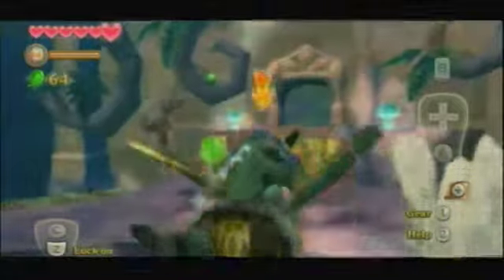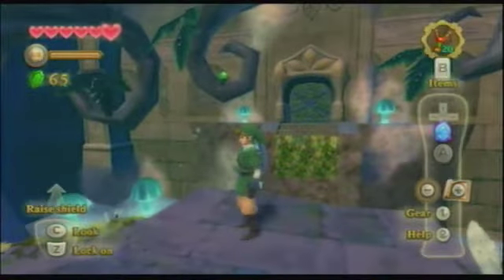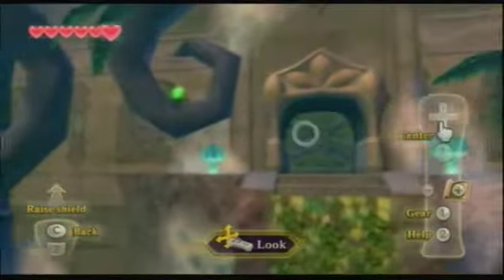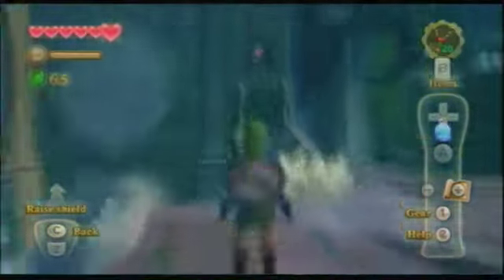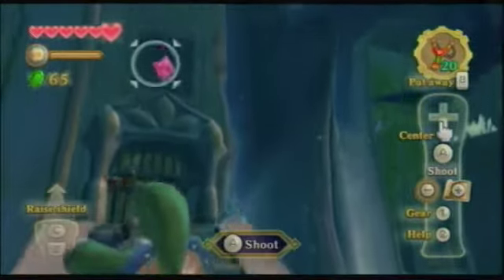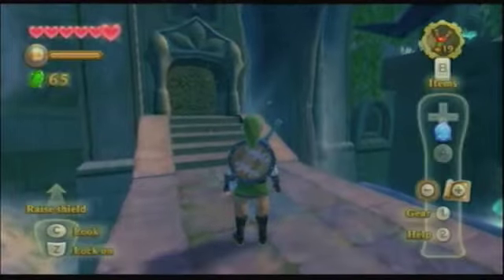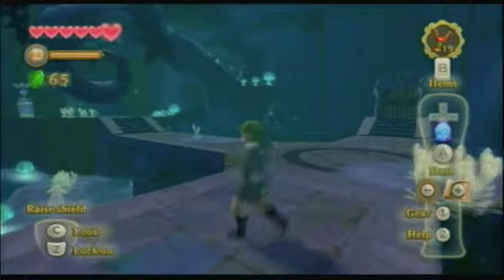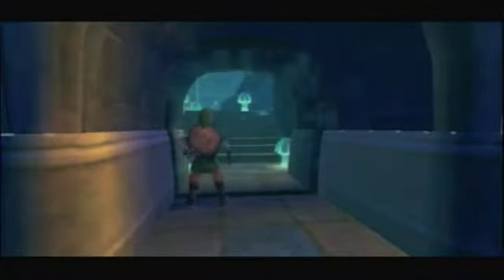Not much to do in this area. We can kill this green Bokoblin and take a look around. There's a locked door there — we can't do anything without a key — and there's a switch up there, so let's go activate that. That door's unlocked, there's another locked door over there we can't do anything about, so the only available place to go is through here.